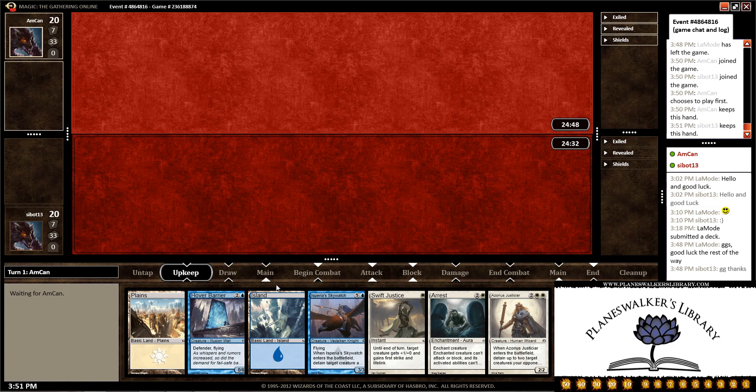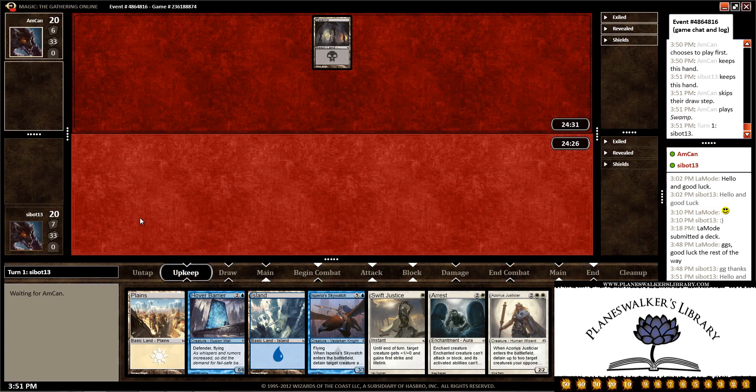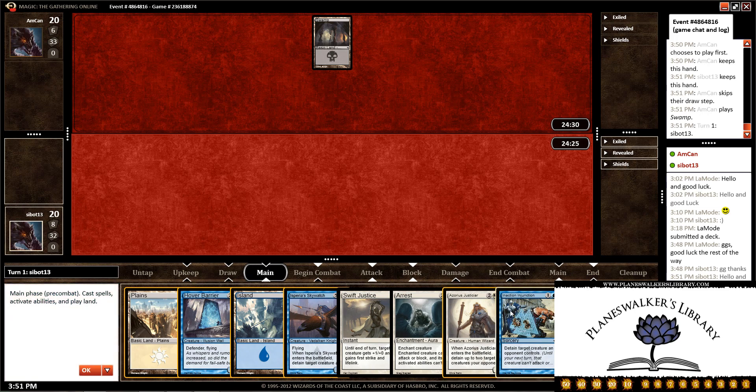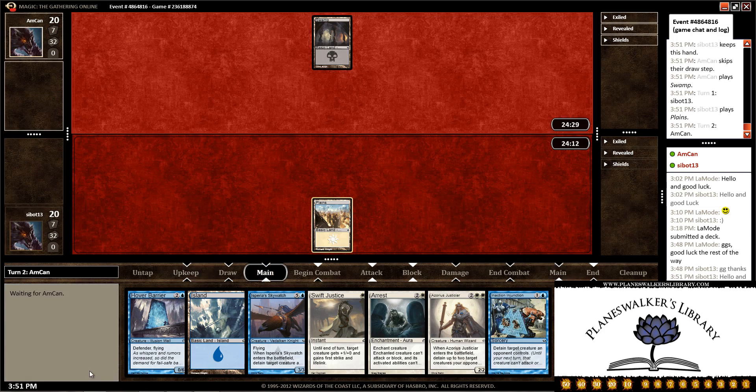Roll the dice. We have three turns to draw another land, so we have a turn three play. Let's wish our opponent hello and good luck. And we get a swamp from the opponent. We draw an Inaction Junction, which would be nice. Let's lead with the Plains — we've got more double white than anything else — so let's pass the turn back.